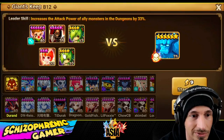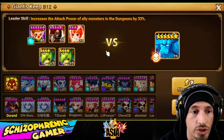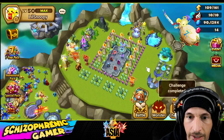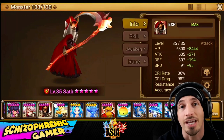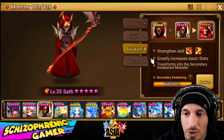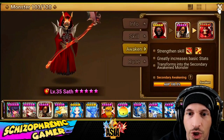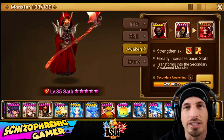We're not even anywhere close to being ready for the team, but that's the whole point of the video — we're going to go through and build the team. We have this Soth already ready to be second awakened, which is good because if we didn't, this would take days and days to fill up the second dimension hole energy. So let's show the team we use to farm with him for second awakening.